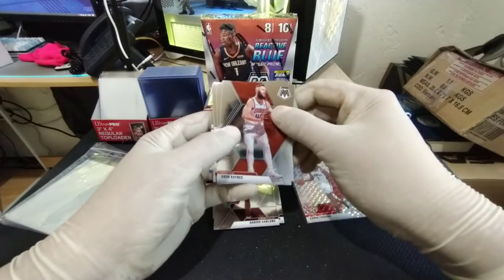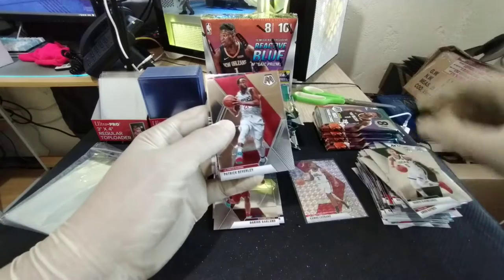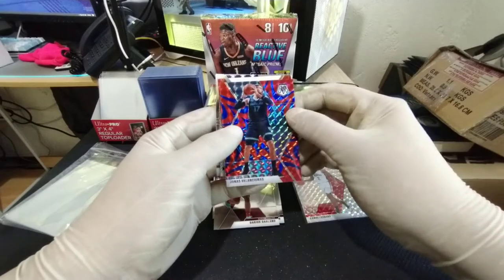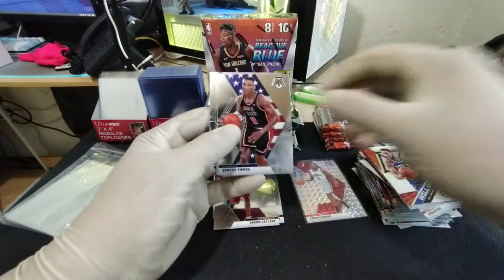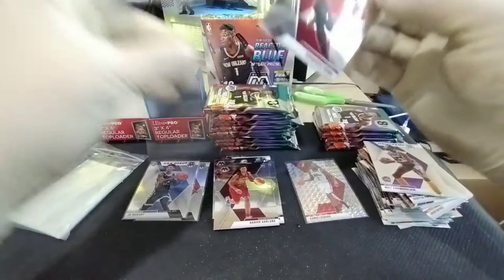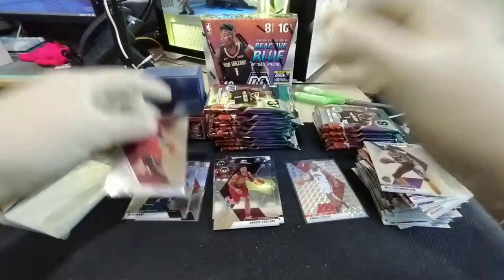Aaron Baines base, Dante DeVincenzo base, Patrick Beverly base, and Jonas Valanciunas reactive blue. Will Gawin, Ben Simmons, Scotty Pippen Team USA, Kendrick Nunn, and a Hall of Fame Wilt Chamberlain. I think we're moving along quite faster only because there's nothing really exciting about these packs.